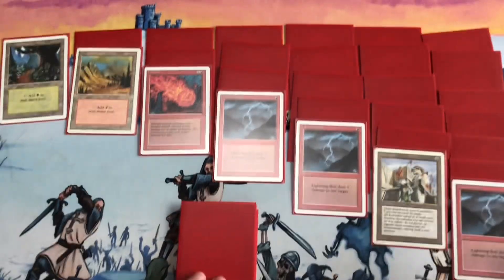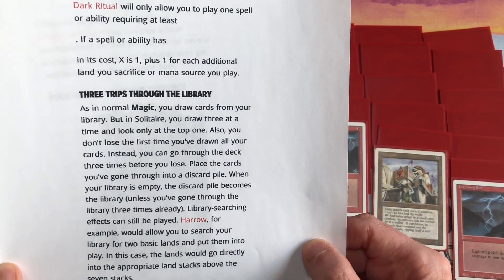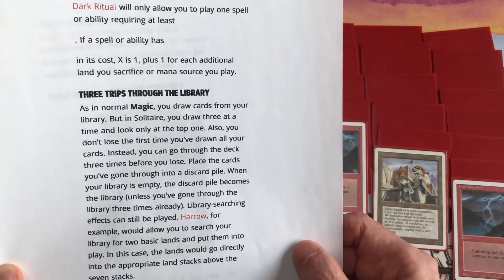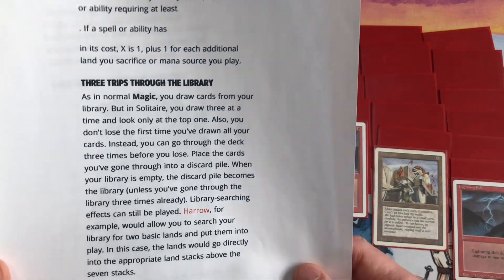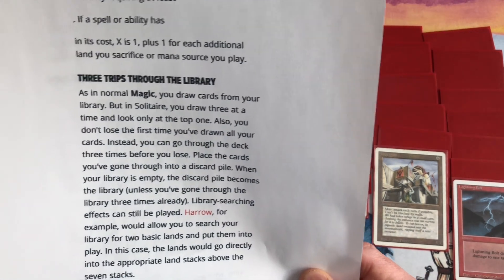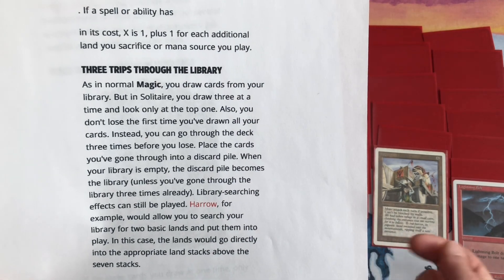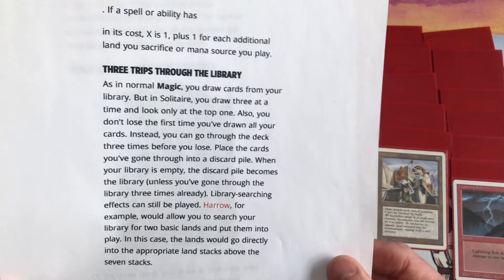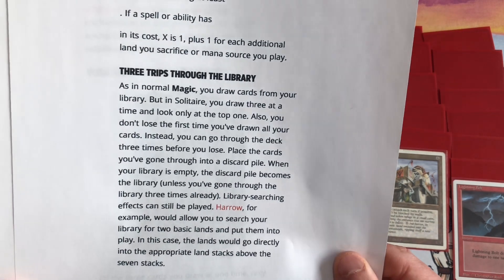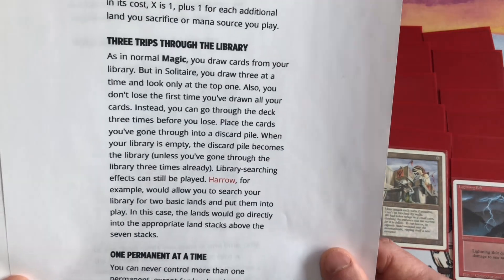For the three trips through the library: as in normal Magic, you draw cards from your library. You don't lose the first time you've drawn all your cards — instead you go through the deck three times before you lose. Place the cards you've gone through into a discard pile. When your library is empty, the discard pile becomes the library again, unless you've gone through the library three times. Library-searching effects can still be played — Harrow, for example, would allow you to search for two basic lands and put them directly onto the appropriate land stacks.